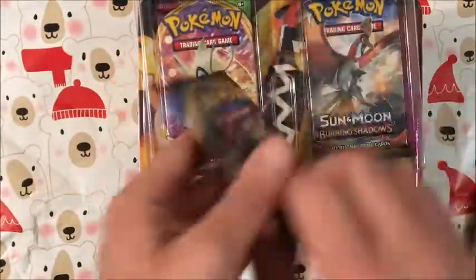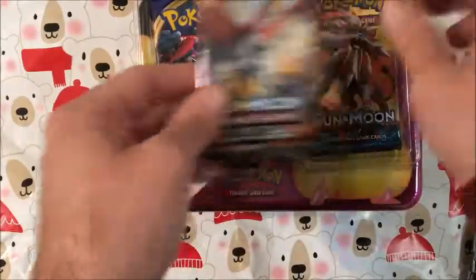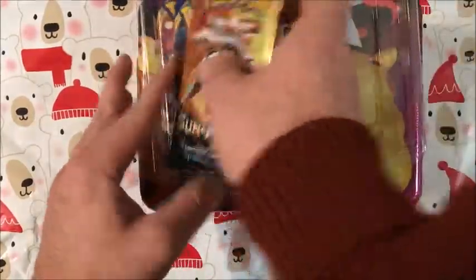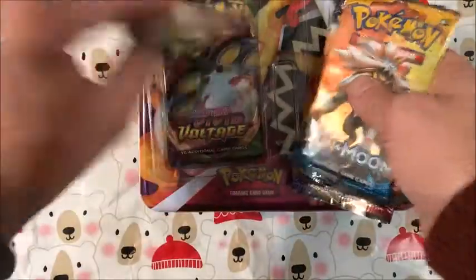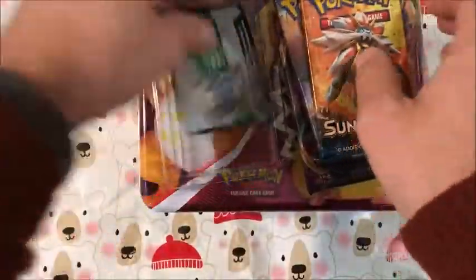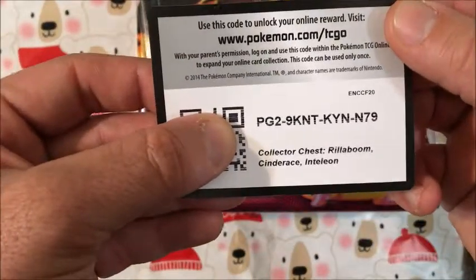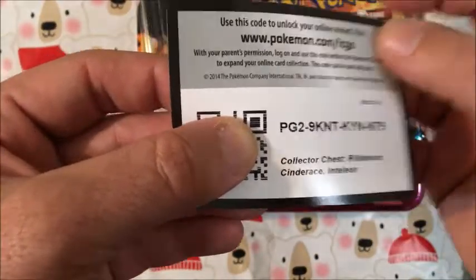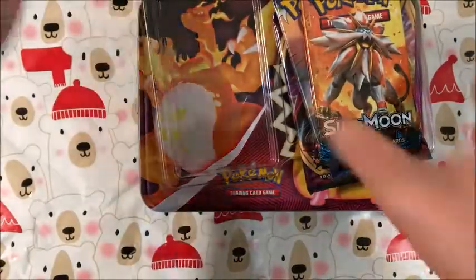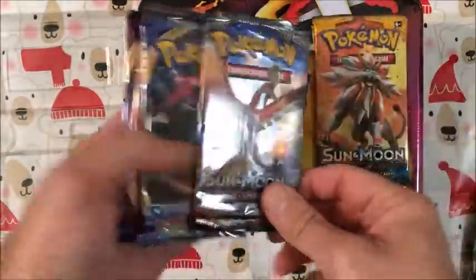As we get started cracking on our five TCG packs: we have one Sword and Shield base, a Burning Shadows, a Sun and Moon base, then a Vivid Voltage, and another Vivid Voltage. Oh, it looks like we do have a code card for you guys. Pop that in and get yourselves a Collector's Chest — Rillaboom, Cinderace, and Inteleon on me. But without further ado, let's organize our packs and crack into one of our Vivid Voltages first, then the next Vivid Voltage last.